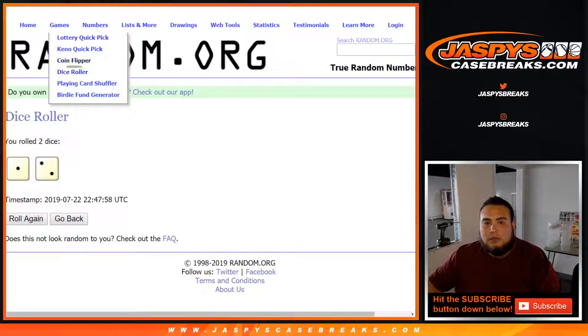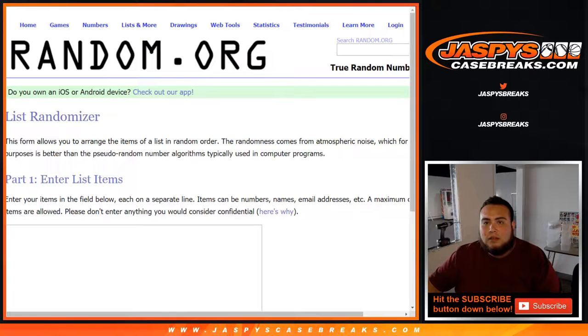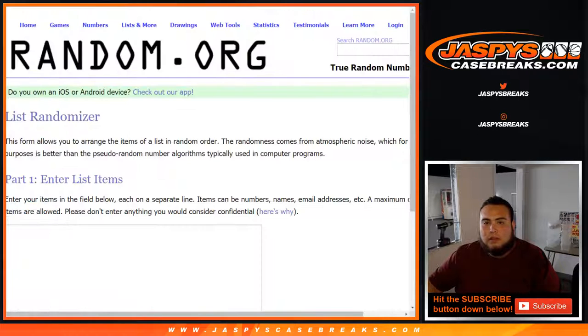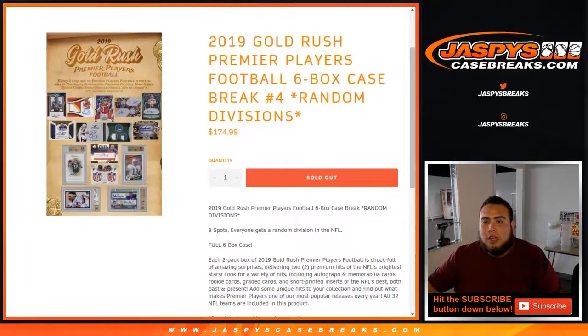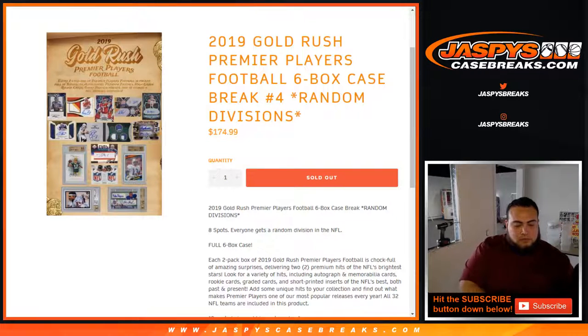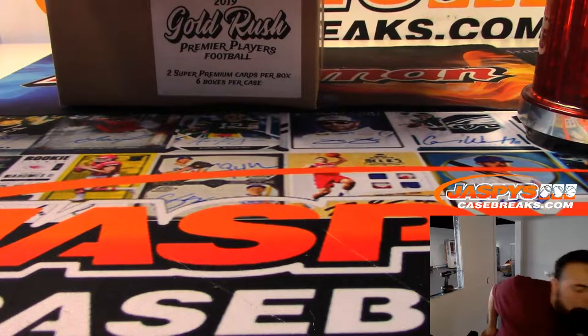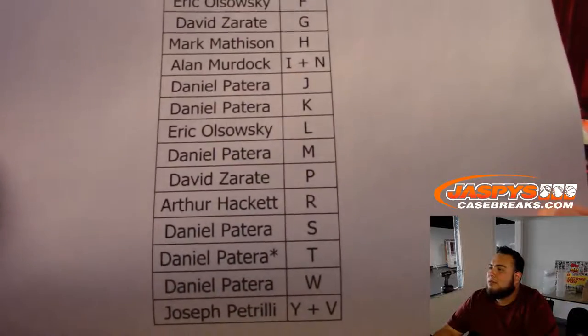I'll get a new dice roll with a new list and I'll have this ready to go for who's gonna win those spots in the Gold Rush premier player random division number four. Last spot mojo is going to be Daniel with T.